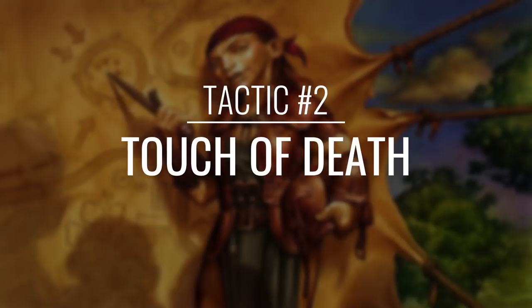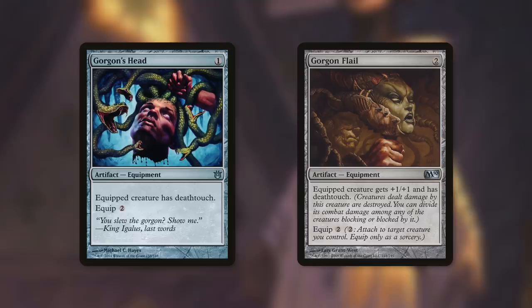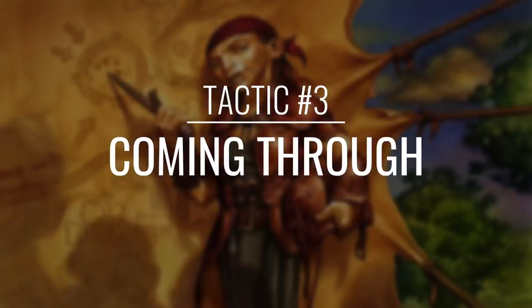Now it's time to move on to Tactic Number 2: Touch of Death. First up there's Gorgon's Head, which is going to give Alesha deathtouch. Gorgon's Flail does the exact same thing but also gives +1/+1. Both of these are fantastic additions because they help protect Alesha when she swings. First strike is great, but first strike with deathtouch is even better. With either of these equipped, in order to stop Alesha opponents are going to need to block with a ton of creatures to actually kill her. These help get Alesha through, which can be huge for this deck.